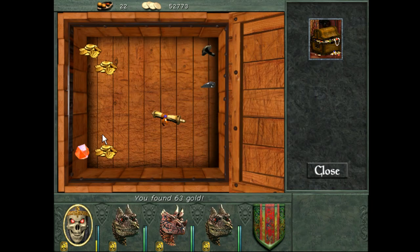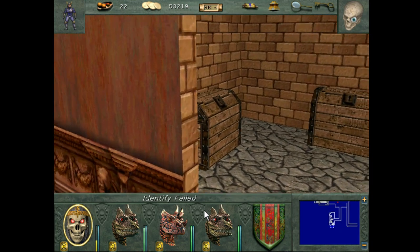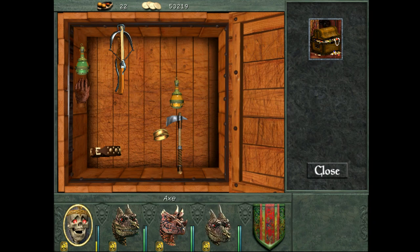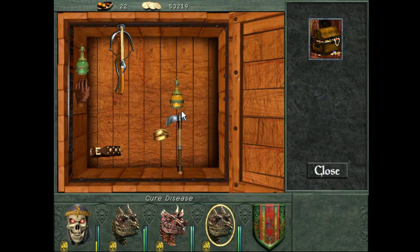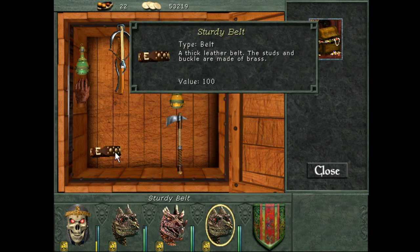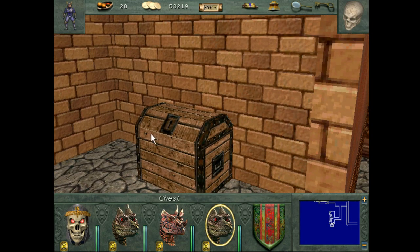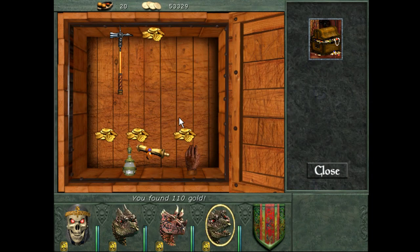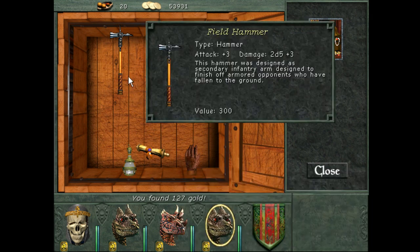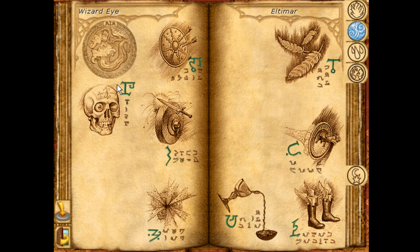A couple of treasure chests here — amber and a scroll we don't really care about. There's a battle hatchet, a cure disease potion, and a ring of ID items so we can keep that. Nothing really else we need. We can rest here and we do have lots of food. Unfortunately they really don't have a lot of good items in here — just junky items, oh well.